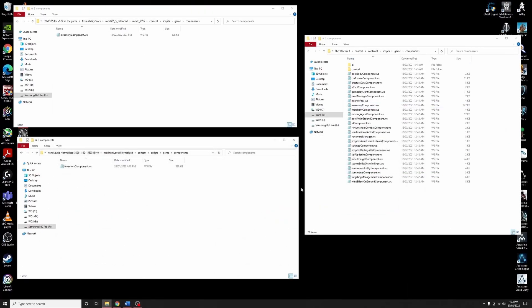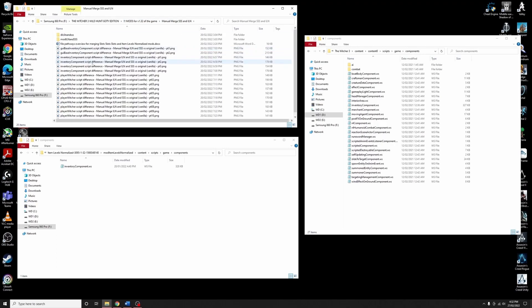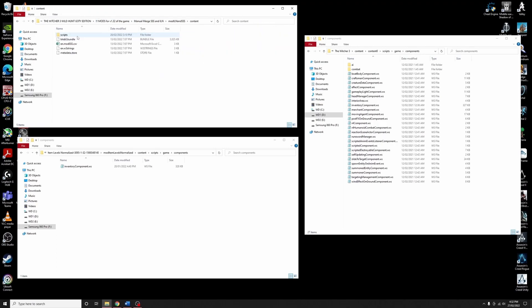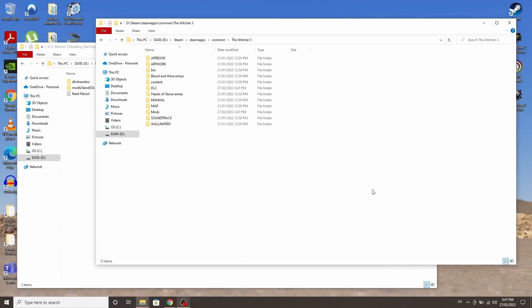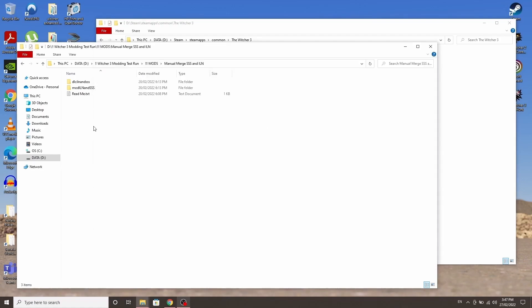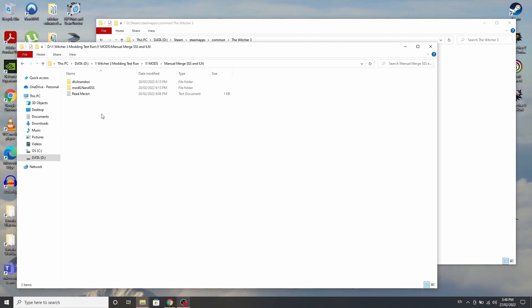All the other non-overlapping scripts you can put into one unified folder. That's what I did here — I've created a new folder for the manual merge that has everything in there. You can manually merge everything together and put it all into one folder. Let's show off the merged mods — the manual merge.